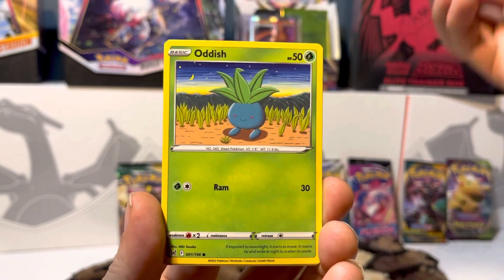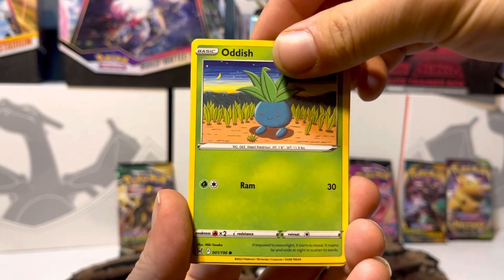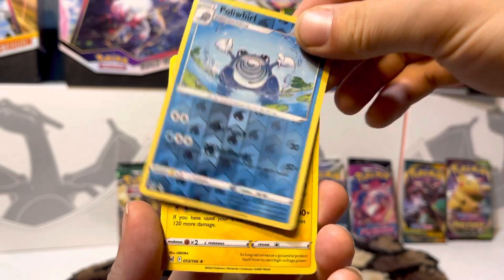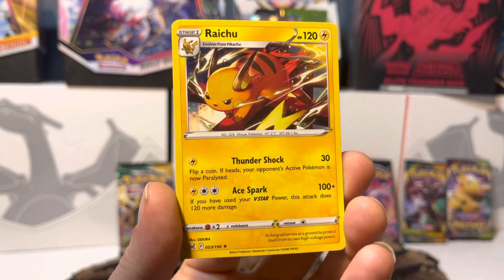Baelinx, Poliwag, Oddish, a Reverse Holo Poliwhirl, and a Non-Holo Raichu.